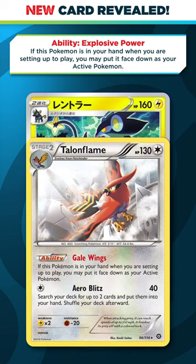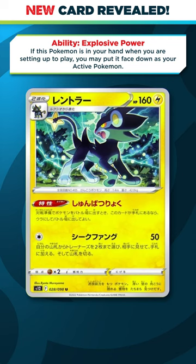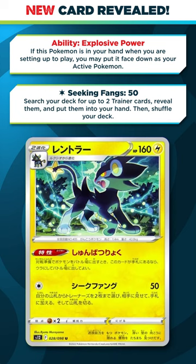Its attack here isn't the heaviest hitting one in the world, but it can help you get set up whenever you start with this thing. For a colorless energy, it does just 50, and you search your deck for two trainer cards and put them into your hand.